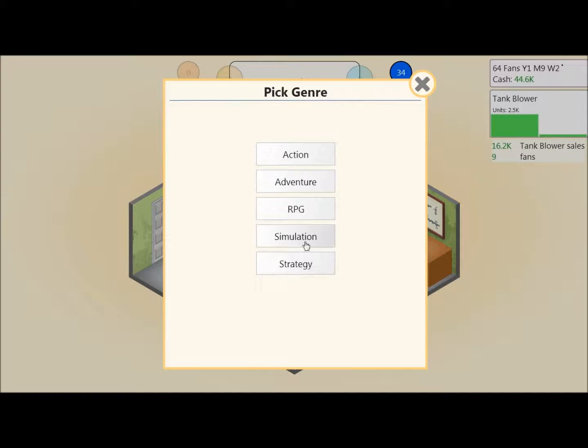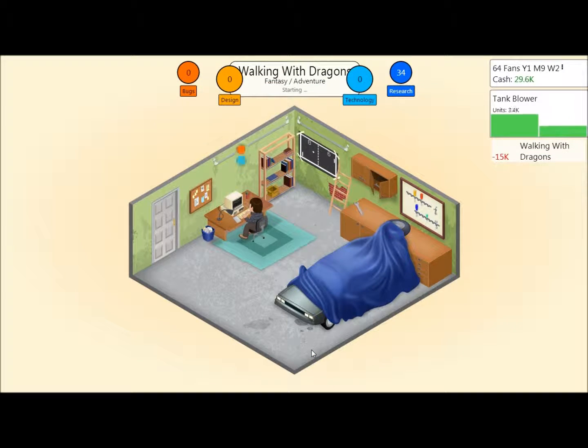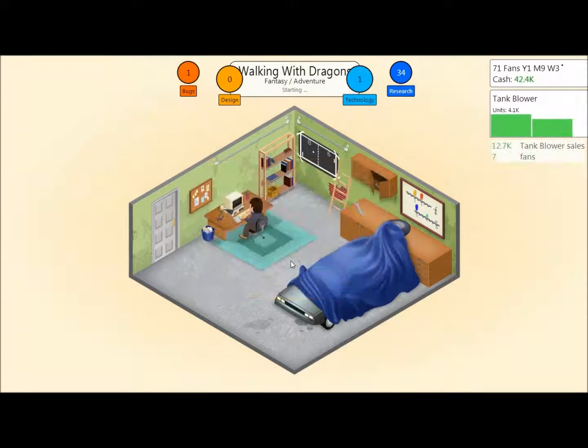Fantasy, pick genre — adventure/fantasy on the PC. Let's call it... 'Walking with Dragons.' Yes, Walking with Dragons — possibly the worst name ever invented for a video game. A contractor named Jason just finished Tank Blower and is impressed by my talent, offering contract work if I'm ever short on cash. Thanks Jason! Now for engine settings.